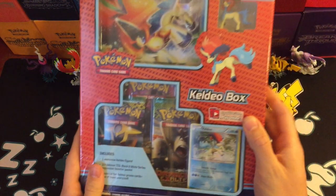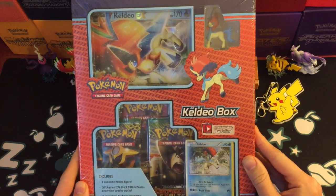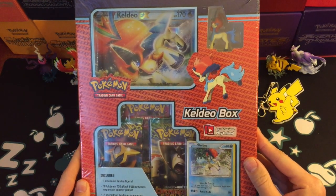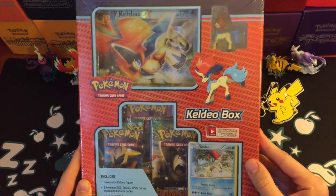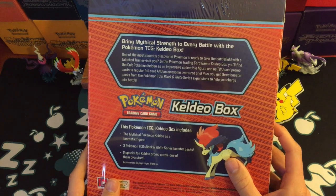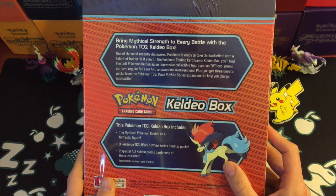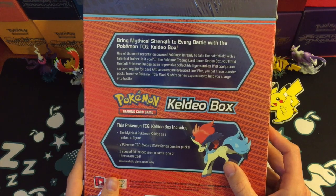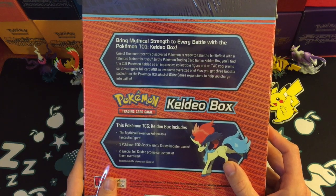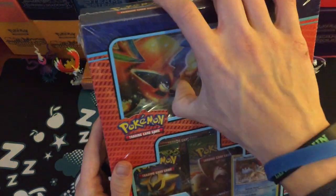Hello and welcome to Ham's Pokemon. Today I have this black and white era Keldeo box. It has a fantastic figure, three black and white series booster packs, and two special foil Keldeo promotional cards. One of them is oversized, so who doesn't want an oversized card?